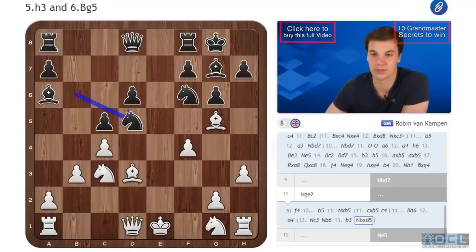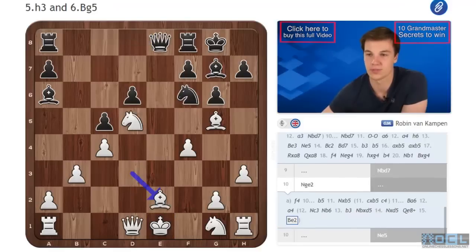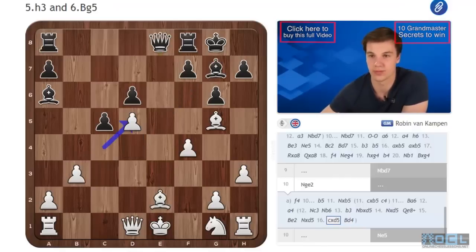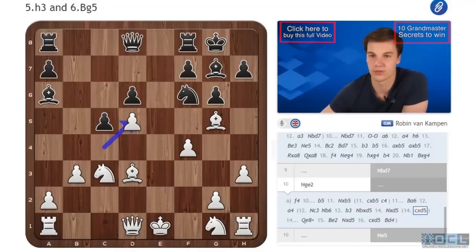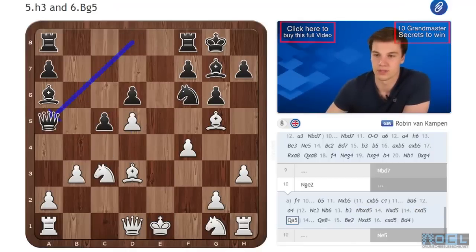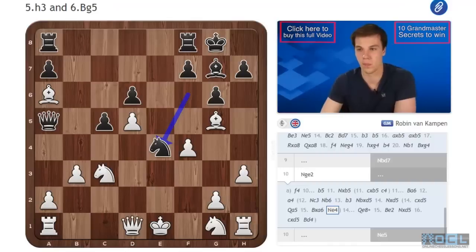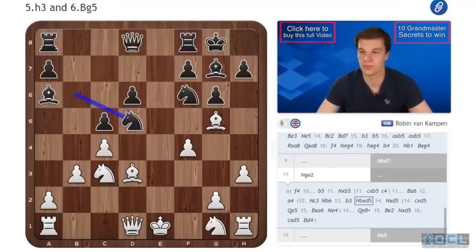If you can ever catch someone in preparation in this line it would be very nice. After Nxd5, Qe8+, Be2, Nxd5, cxd5, Bd4 — black is actually winning already. It might be a bit hard to see, but if you look at this position yourself, or in the PGN files if they are introduced later, you can see this is very bad for white. And there is also cxd5 here of course, but after Qa5 — using this pin — Bxa6, Ne4, a very nice move, and black is also winning.